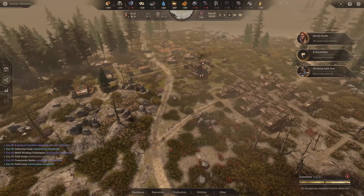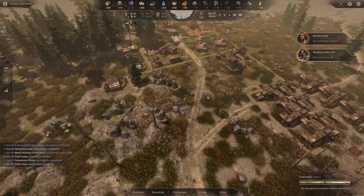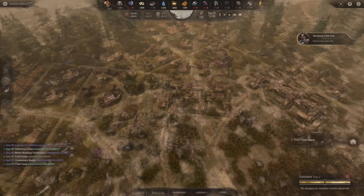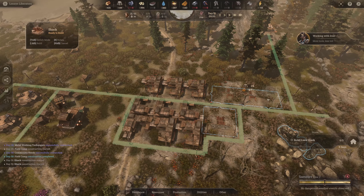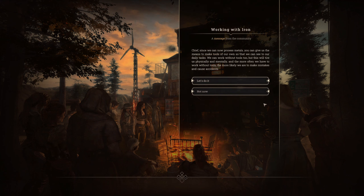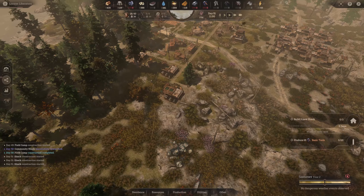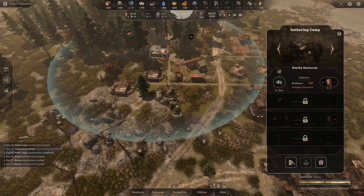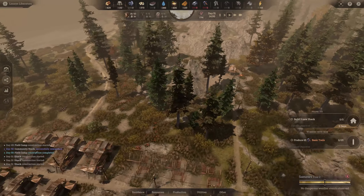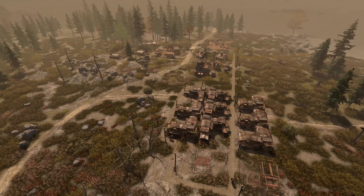A group of wanderers requests to join — 23 people, less fortunate. But there's a complaint: build three shacks. We've got plenty of resources so placing three more shacks. Then a demand: 'More tools, less toil' — since we can process metals the community wants tools. Produce 65 basic tools. The iron field camp is up. Our gathering huts have stopped producing — no mushrooms left, available resources zero. We need the tools first. And that's a great place to end the episode — please smash the thumbs up, consider subscribing, and I'll see you in the next one!